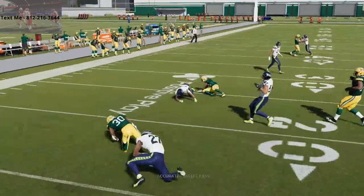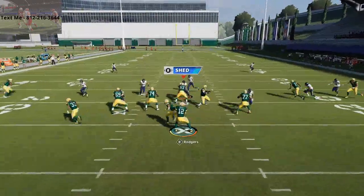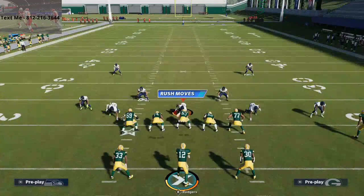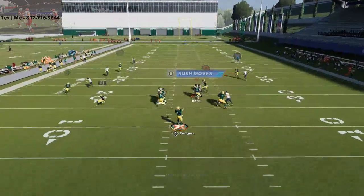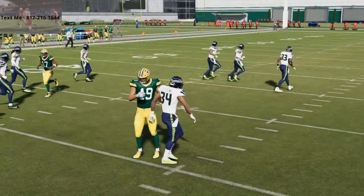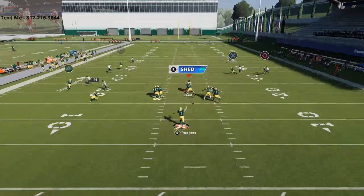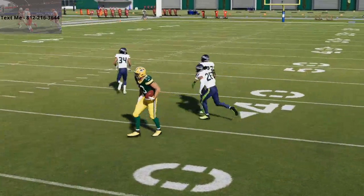Once the middle of the field opens, this little in-route is going to come right open as well, because the user is going to flow to the left side. That's what this play is designed for - flow to the left side and you'll be able to hit that in-route. One other thing you might consider is taking your right side guy and putting them on a standard curl route if you're facing man-to-man, and you can lowball that curl route very easily.